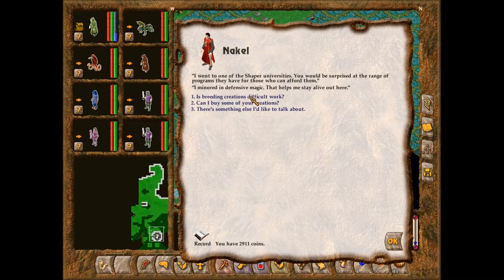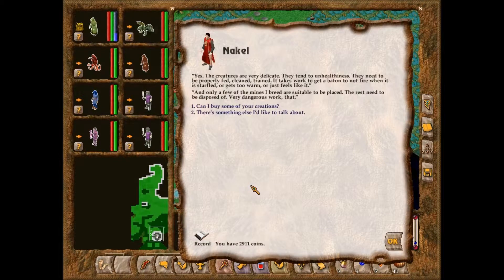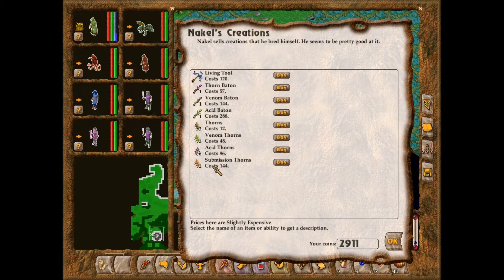'Is breeding creations difficult work?' 'Yes. The creatures are very delicate. They tend to unhealthiness. They need to be properly fed, cleaned, trained. It takes work to get a baton to not fire when it is startled, or gets too warm, or just feels like it. And only a few of the mines I breed are suitable to be plant-based. The rest need to be disposed of. Very dangerous work, that.' It's nice to see that Shaper Universities even take in regular people and don't just teach shaping.